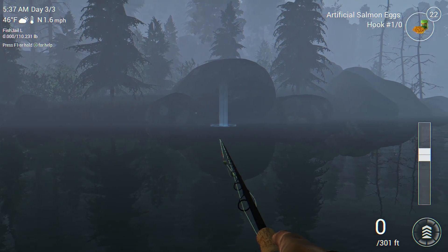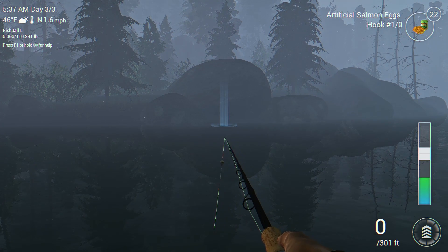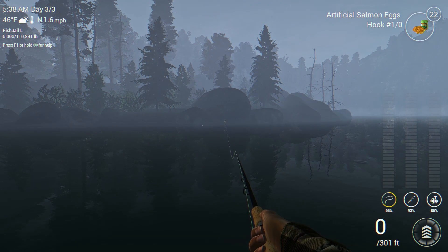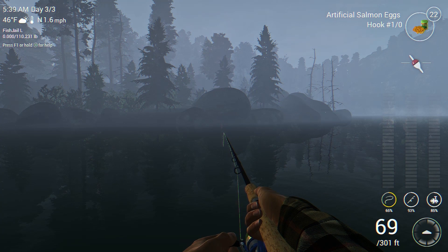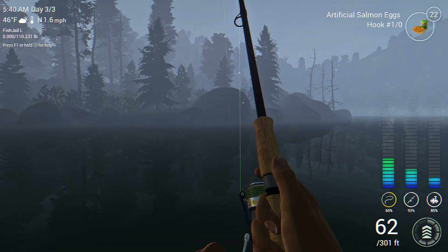Now, this is the spot where I've caught the most Oregon Red Bands at. You guys may recognize this spot from the previous video I did on rainbow trout — flow fishing for rainbow trout on this lake — it's the exact same spot. Looks like I'm getting a hit already. I've got the artificial salmon eggs on here, one-odd hook, 45 inches down. It looks like it's hitting it. There we go — we've got a fish on.